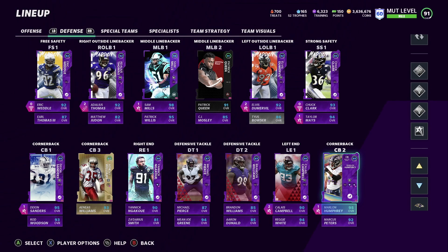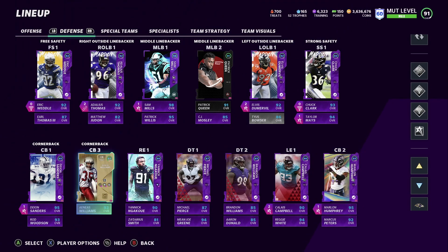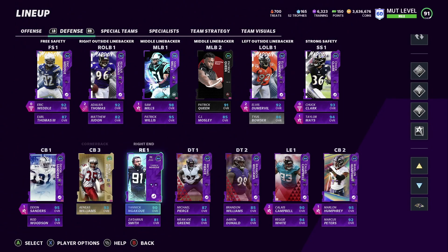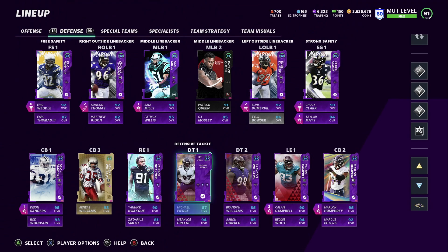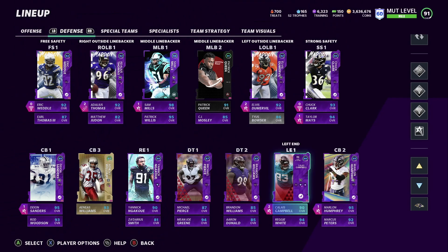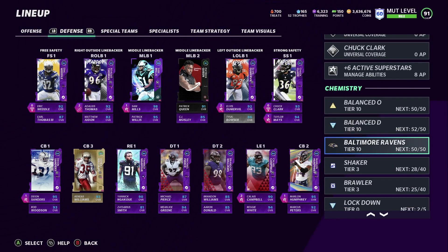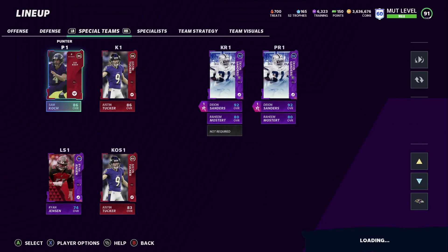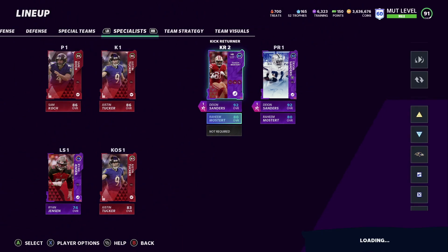Marcus Peters and Ienus Williams — team captain — gets times three Ravens chemistry if you weren't aware. Darius Smith has been playing really well and should be getting an upgrade. Balance D is 52 out of 50, Ravens 50 out of 50.